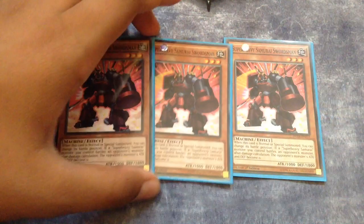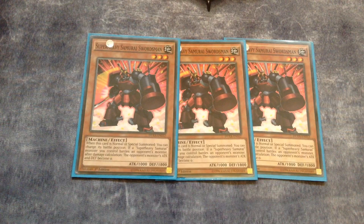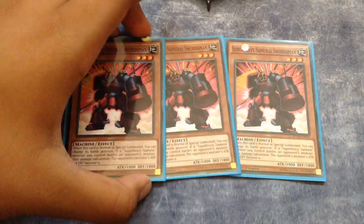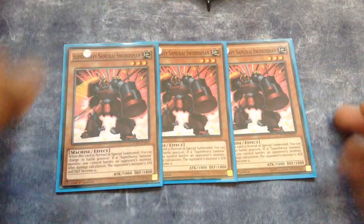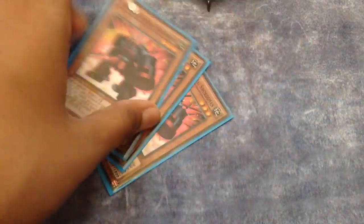Next up, triple Super Heavy Samurai Swordsman. He is not as good as the other two, but I'm running him because if an opponent destroys any Super Heavy Samurai monster, that opponent's attacking monster's attack becomes zero permanently. That's really cool because if they run something like Black Luster Soldier, its attack becomes zero and you can just attack into it. I'm running it at three for now — maybe two — you can cut it for another card.